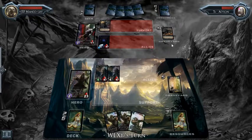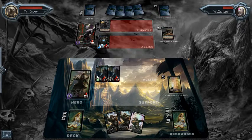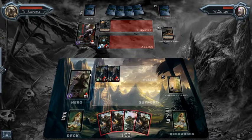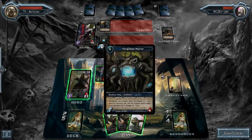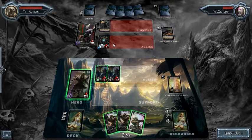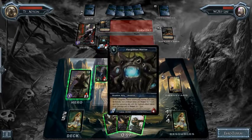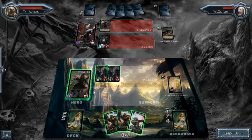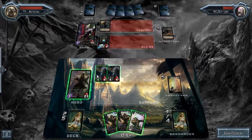Forgotten Horror comes in and deals four damage to my ally with the highest attack. Since both my allies had five attack value it hits the first one on the left. Remember: if your opponent has allies in play with the same attack value it's always going to hit the first ally on the board — the one closest to the hero. So if you had five here and five here, it's always going to hit this guy.